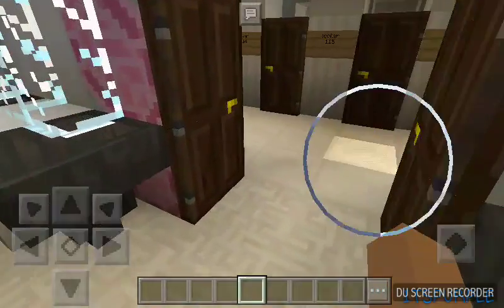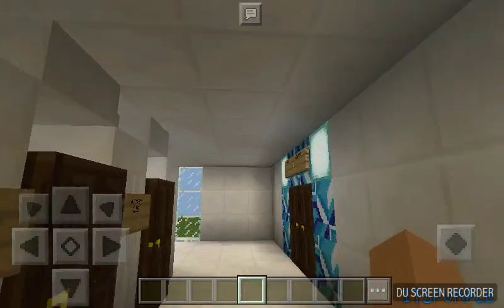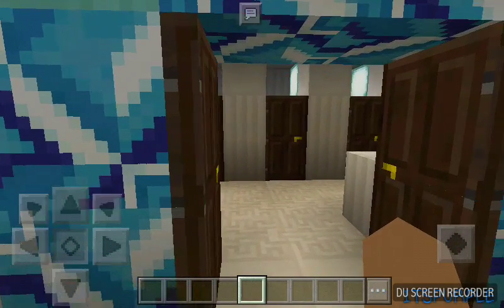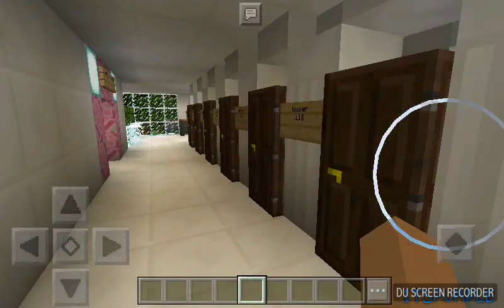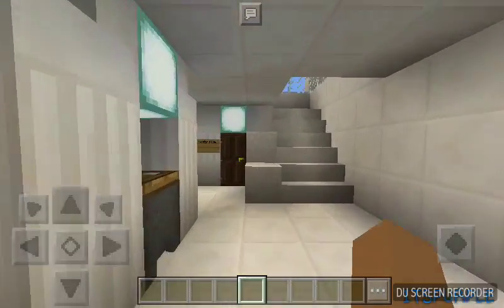Then you dry off your hands, you come out of the grand bathroom and close it. This is the boys bathroom — I'm just gonna open the door so you can see it. I'm not going in there. See? It's exactly like the girls bathroom — I created it.